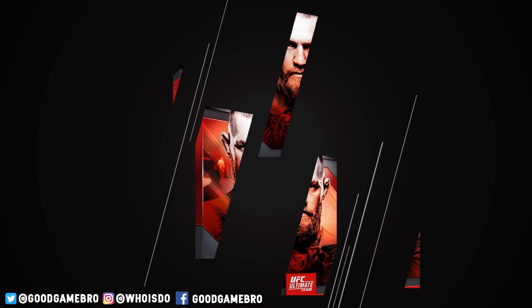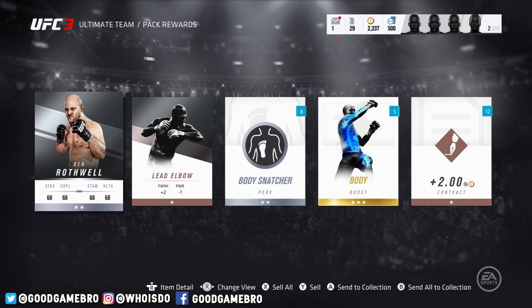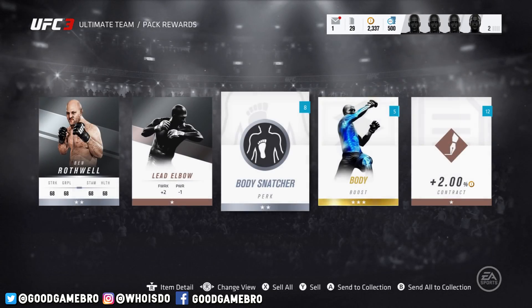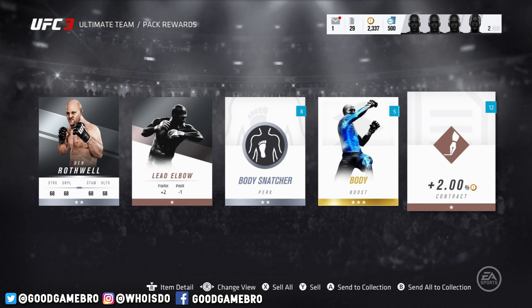We got two packs left — let's see what's in these premium packs. We got Ben Rothwell, heard of him, he's a silver fighter. Lead elbow, body snatcher perk: body hooks ignored, negative two on opponent's body, removed after eight fights. So it seems like silver is eight fights, bronze is 15, and gold is six. A boost to the body and a contract item as well.